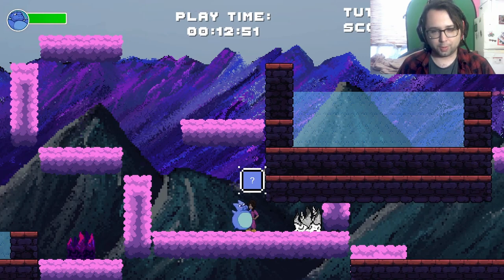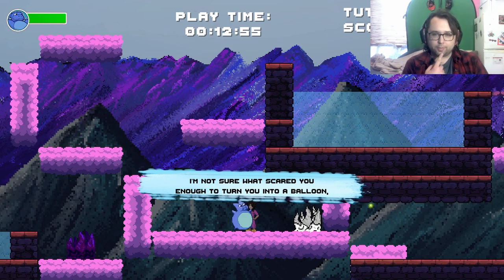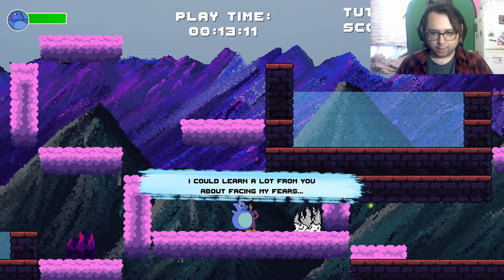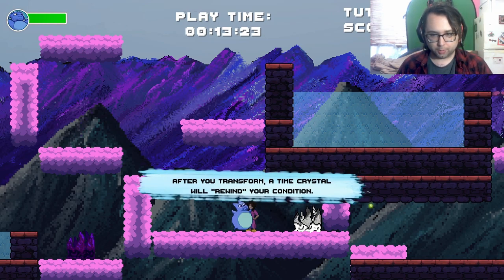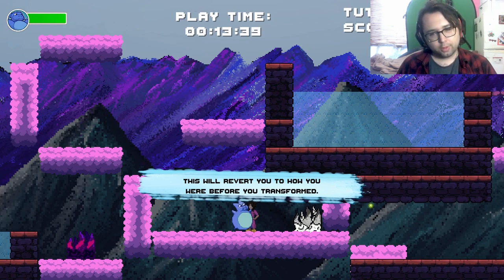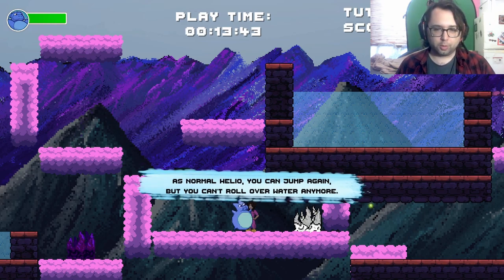I think I can actually just float on the water, but I'm not sure what scared you enough to turn you into a balloon. But you didn't let your fear stop you from reaching me. I could learn a lot from you about facing my fears. Anyway, the crystal behind me is a Time Crystal. After you transform, the Time Crystal will rewind your condition — this will revert you to how you were before you transformed. As normal Helio, you can jump again, but you can't roll over the water anymore.